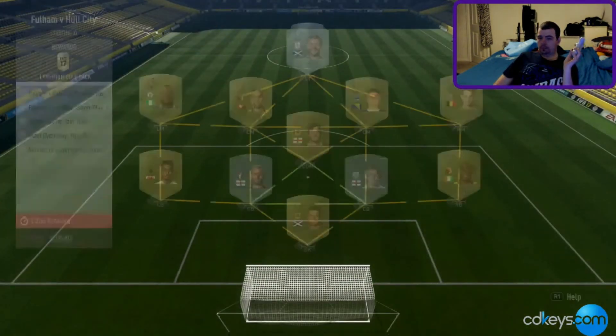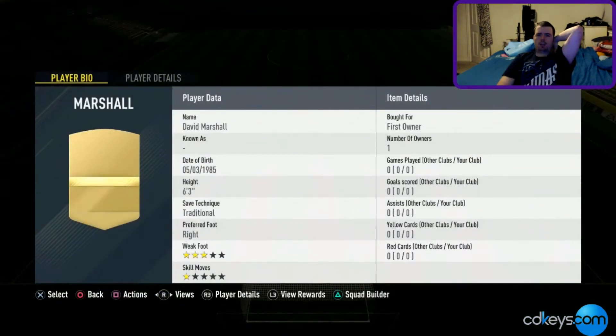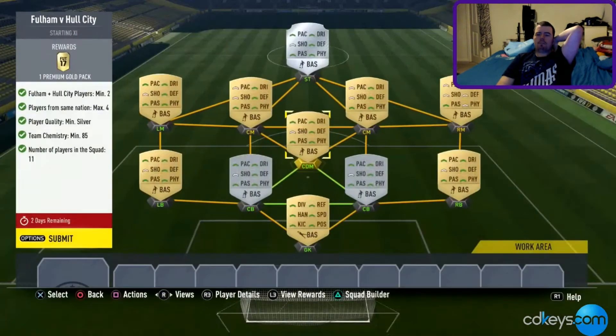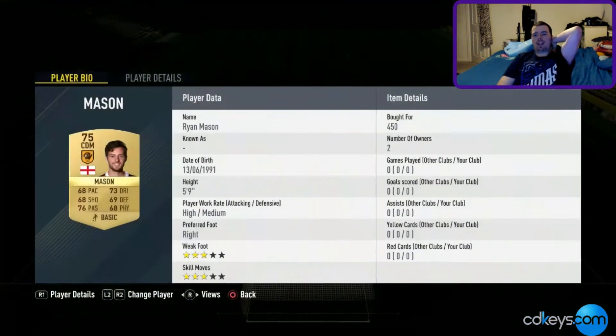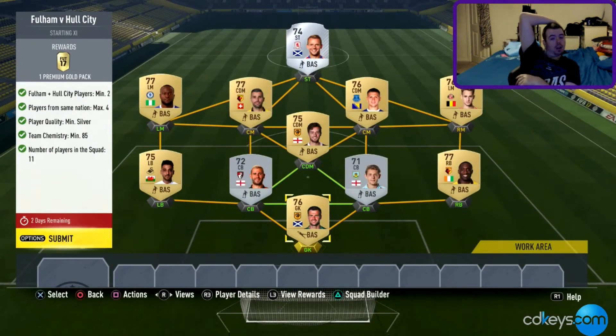Fulham versus Hull is really simple. You need two players from either Fulham or Hull, players from the same nation — max four from the same nation — a minimum quality of silver, and 85 chemistry. As you can see every player here cost 400 coins — I literally bought them all for 400 coins. I went the Premier League route because the Fulham players are more expensive than the Hull players. I got Marshall and Mason — both were 400 coins, though I paid 450 for Mason. The chemistry is 94, well above the required 85.